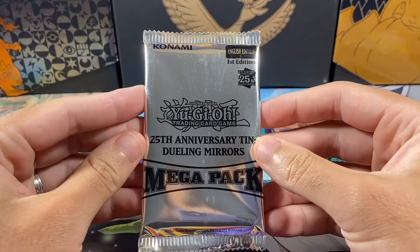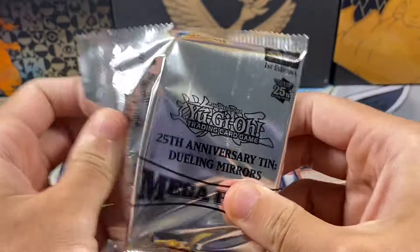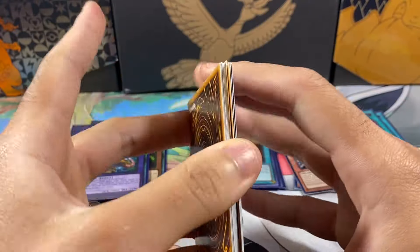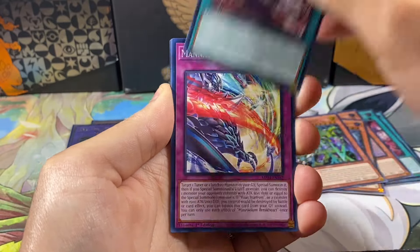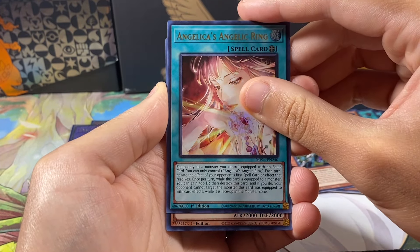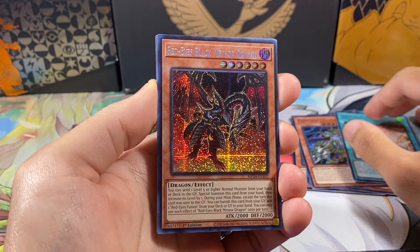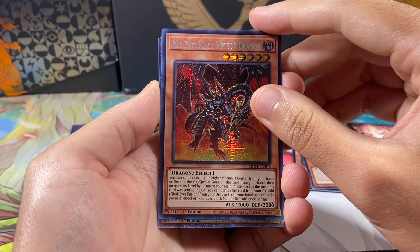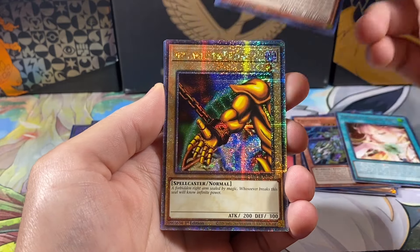Alright, last pack of this video — let's see if we can end on another banger. This has just been insane, absolutely insane. Can we get that Blue Eyes, another gadget, or even another Exodia piece? Ironically, Exodia himself is not in the set — just his arms and legs, which is just very weird. Let me know if I'm mistaken. We got Angelica's Angelic Ring — I think I already pulled this ultra. And then what is this... 2000 by 2000 — Red Eyes Black Meteor Dragon! I knew he was in the set but I thought he had different attack and defense.